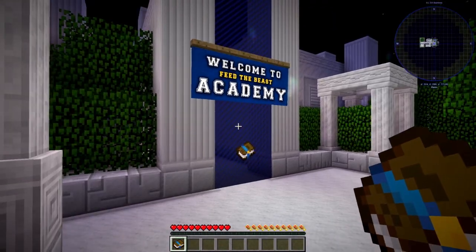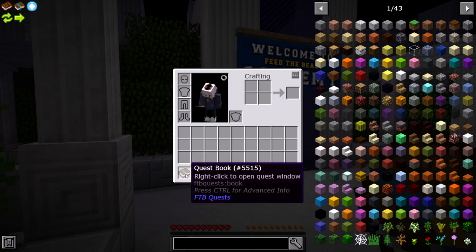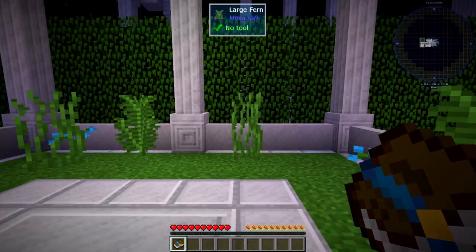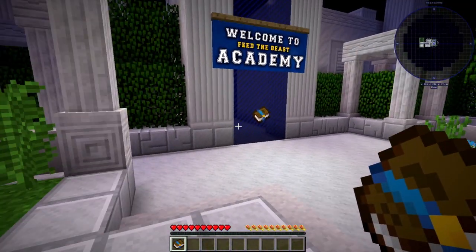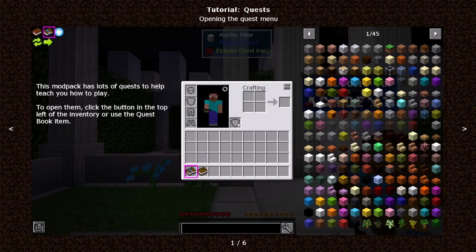So, it says to get started, we need to read our quest book, which is right here. This is the nice thing about Feed the Beast quests — it gives you a quest book to sort of help guide you through all the different mods. This first episode is going to be just basically up here in the Feed the Beast Academy, and then once we go to the surface, we're going to be done for the day. So let's start by opening up this quest book.